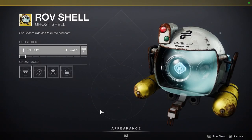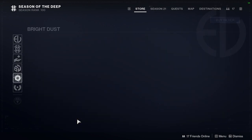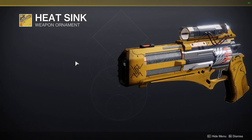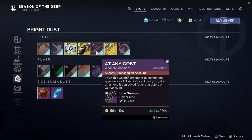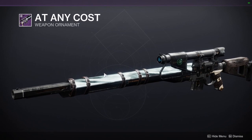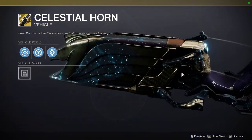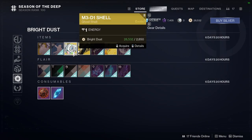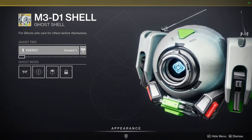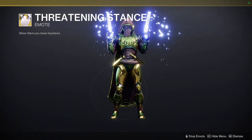We have Rove shell, which has bubbles. And then a dance emote — I'm going to skip that. We have this projection. We have Heat Sink for Ariana's Vow, which is literally just a shader difference. We have At Any Cost for the Sole Survivor, which gives this really cool Taken barrel — definitely pick it up, it's super cool. We have Celestial Horn, which looks cool. And M3D One shell, the medic one. And then Threatening Stance, which is the cowboy one — which is funny.